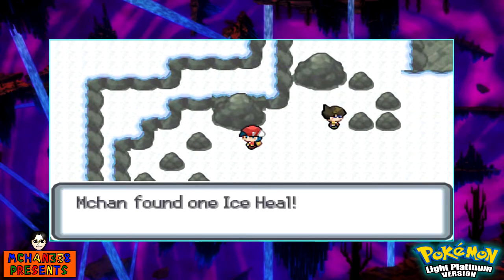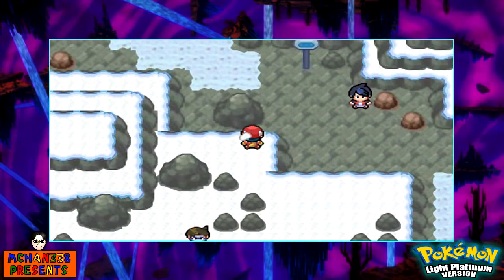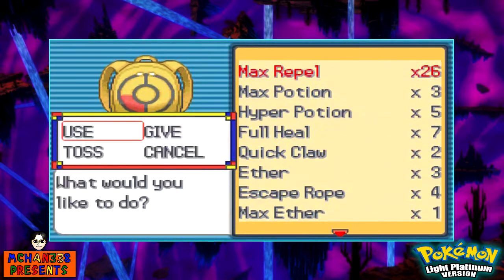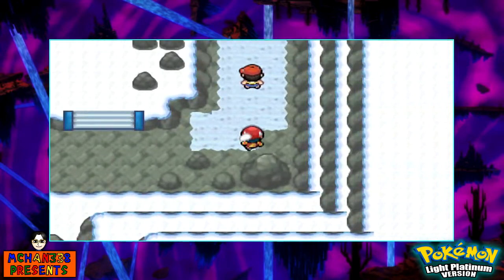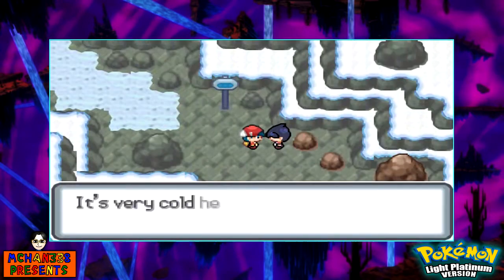Ice Heal! I decided to be really dumb and give Joey the Twisted Spoon that I picked up a while ago, even though — that's only because I want to make space in my bag at the moment, which is not very smart. If I knew I was going to run out of items here, I would have just deposited some items in the PC storage system.